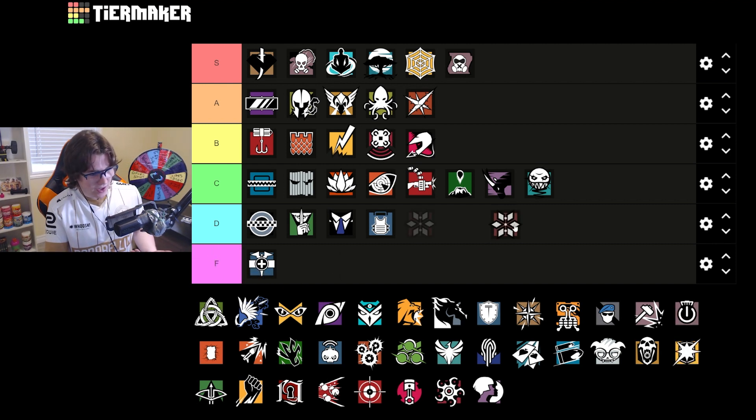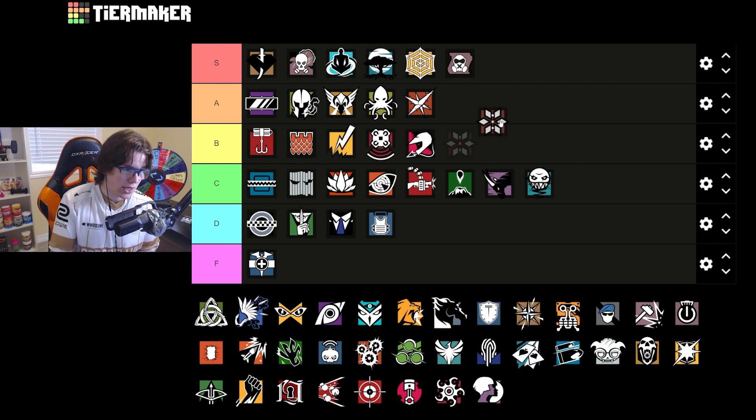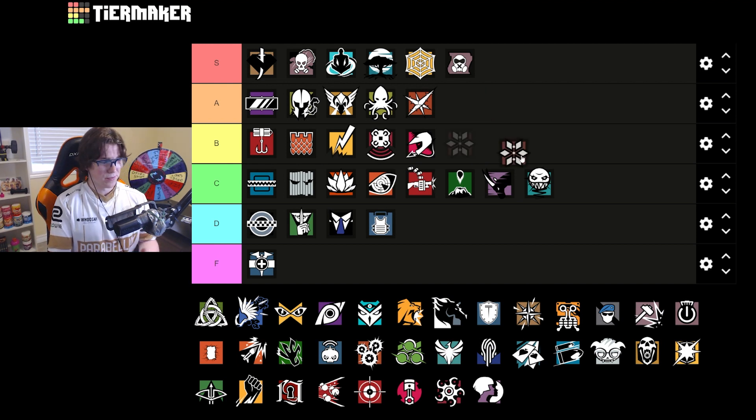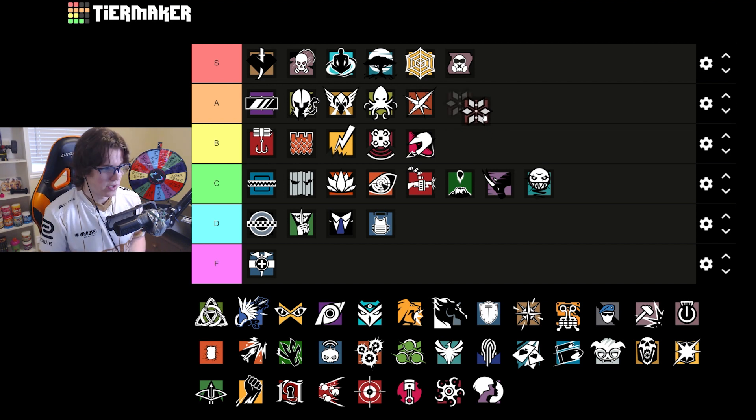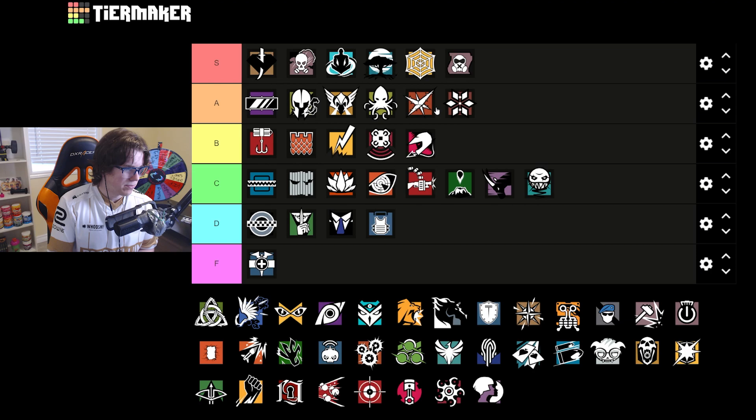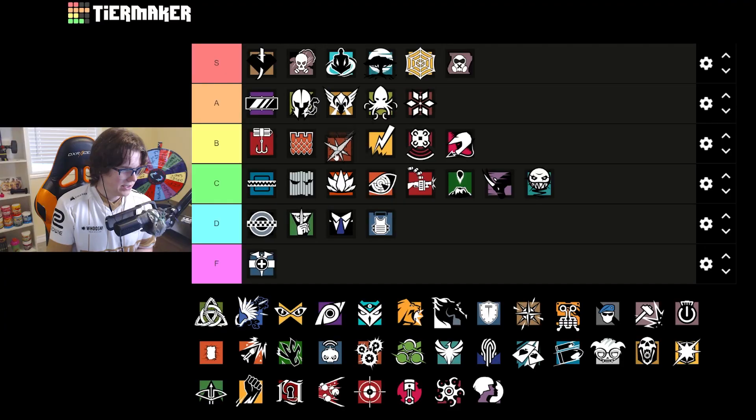Thunderbird is pretty decent on this map. There are a lot of times where the heals come in clutch — I'm thinking A tier or B tier. She does have that Nitro, which is really strong on this map. I'd probably put her behind Lesion. Actually, Lesion's going to go behind Castle because Lesion's mines aren't actually that good, so Lesion, you've been deranked.